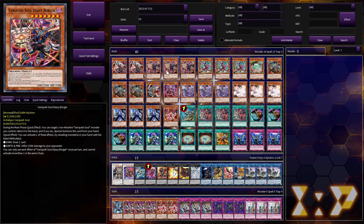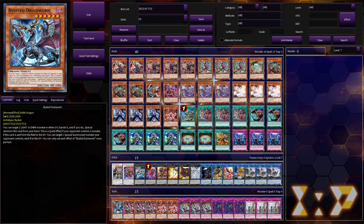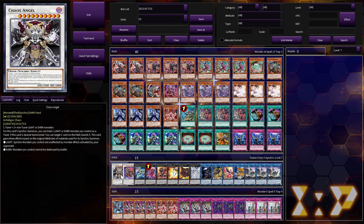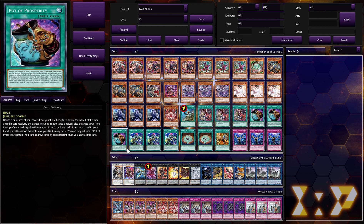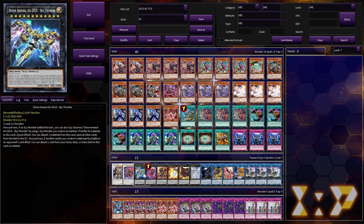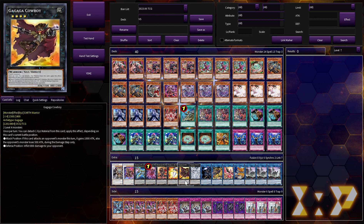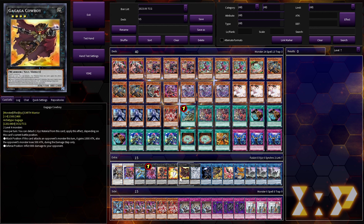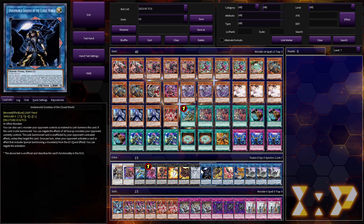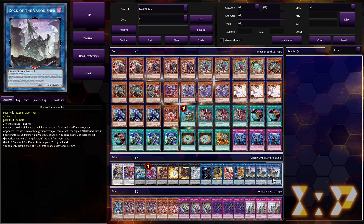In the Extra Deck: Chaos Angel, because Borger is a Dark, Mad Love is a Dark, and they're Level 6. A copy of Baron if we really need to go into it off a Fenrir or Borger with one of our hand traps. A copy of Arise-Heart, a copy of Zeus, a copy of Red-Eyes Flare Metal Dragon for time-related stuff, Big Eye to steal things, and Cowboy for game.